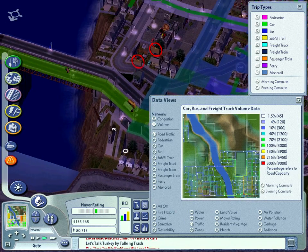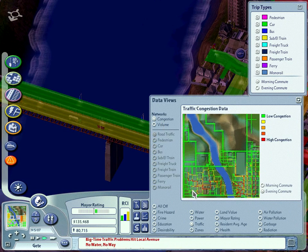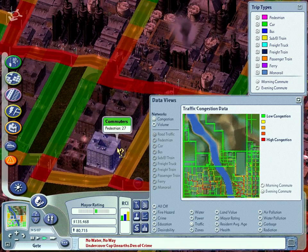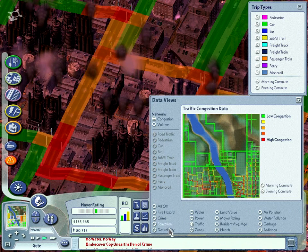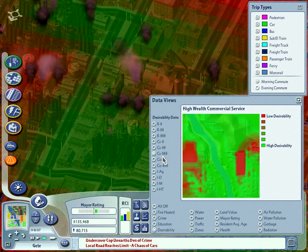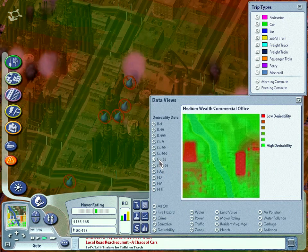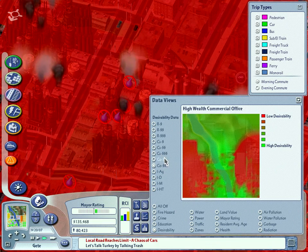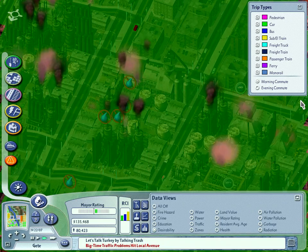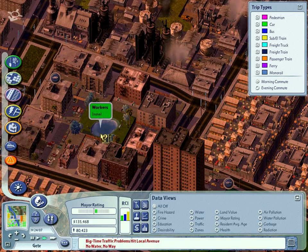How can we fix these and other pressing problems? Are they fixable? Are the problems plaguing our city to be fixed? Let's look at the desirability map right now. We have some funny shapes over here. It's pretty much about one big block. Maybe I've made a city that's impossible to fix. Who knows?